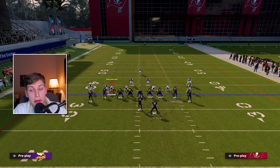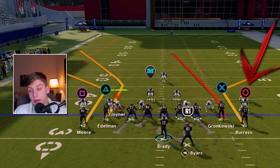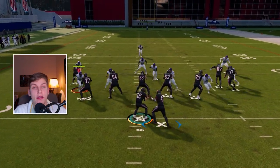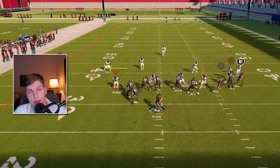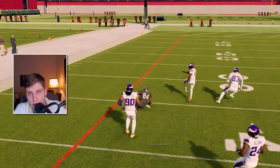With that out of the way, let's talk about the ROC combination. All we need is to put square on the corner out, then put circle on the corner out, and X on a streak. If we want, we can put X also on a zig or a slant, but I like to put them on streak just to clear out all the deep zones and see whichever corner out is open. Once again, if you have Short Out Elite and you have a streak on the field, then you've got a touchdown.